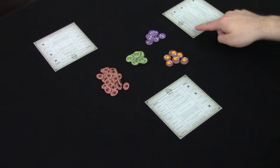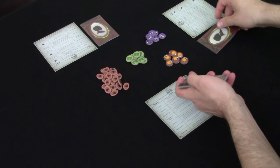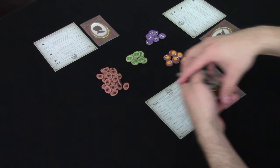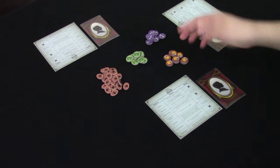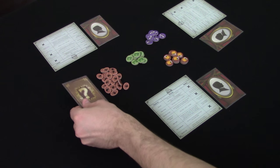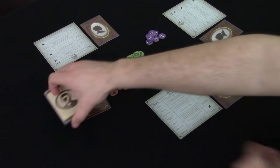To set up the game, give every player one reference sheet. Then randomly deal out one character card to each player face down. If you have any left over, put them back in the box — they're not used. Then take all the tokens, put them in the center of the table, and separate them out by type. Then take the double-sided Hoax card and put that in the middle of the table, as well as all seven of the investigation cards.